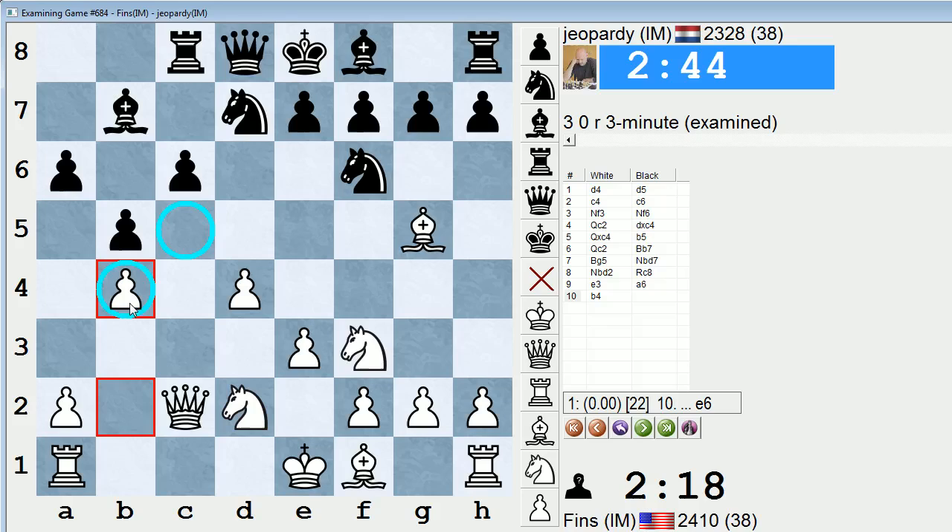It's fair to say that if white can stick around with his pawn on b4 and black can never really break with their a or c pawns effectively — especially the c pawn — then for sure white is coming out on top most of the time. All right, well, I hope you enjoyed this game. I'll be back tomorrow with another blitz game. Talk to you guys later, bye.